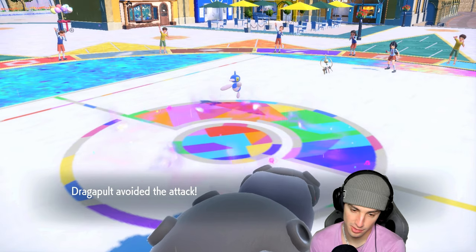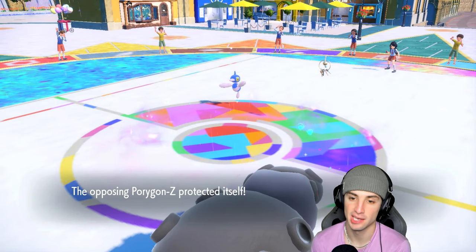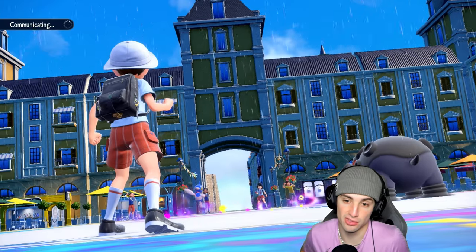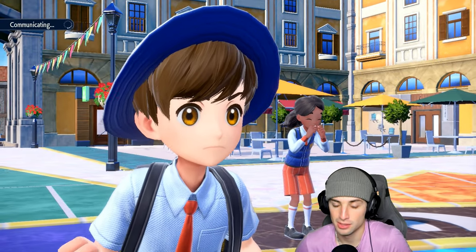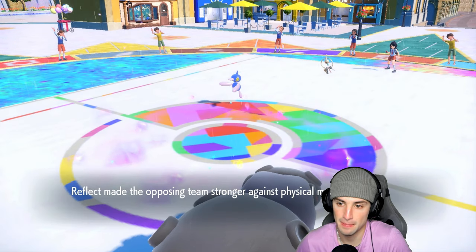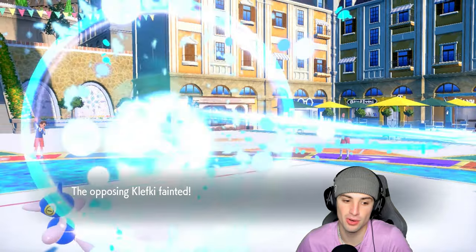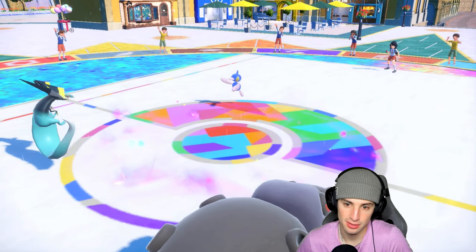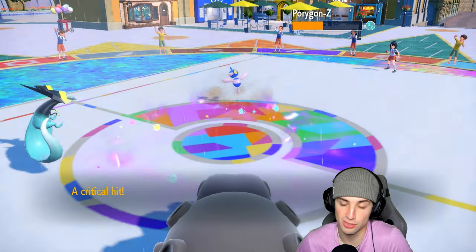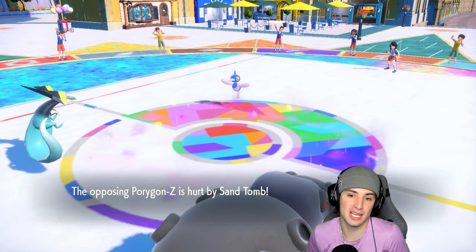3-0 perfect record looking like it! Porygon-Z is now slumped — night night. Phantom force launches, doing absolutely nothing to PZ but that's fine. Hippowdon can't even attack anymore. Sand tomb launches and actually does respectable damage for a crit. Now we've got it trapped in quicksand!